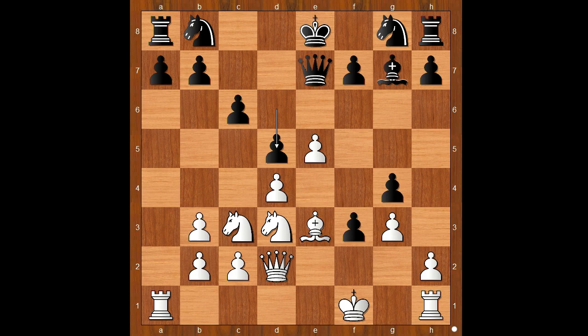Bishop to G5. Queen to E6. It is obvious that white has a better development, isn't it?